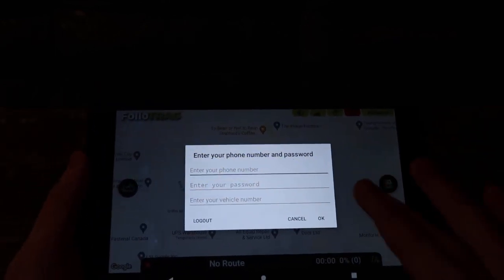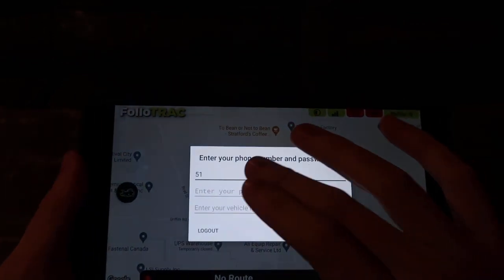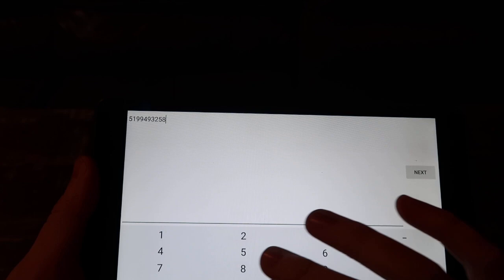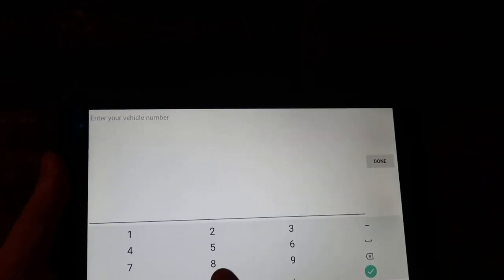As soon as you boot up the program it's going to want you to log in — enter your phone number. Sometimes the program just crashes out of nowhere, that's just something you got to deal with, it's certainly not glitch-free. Everything has room for improvement. Then for vehicle number we don't really do this, I just type zero.